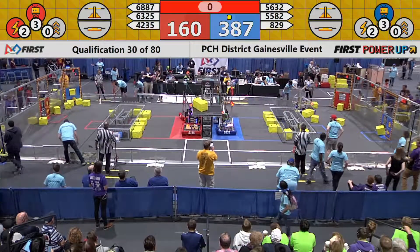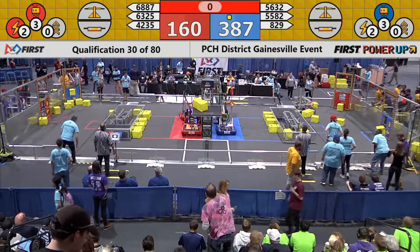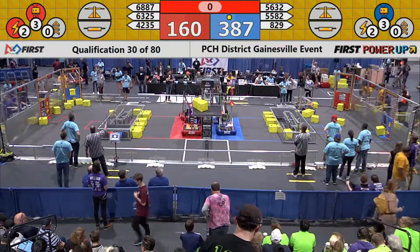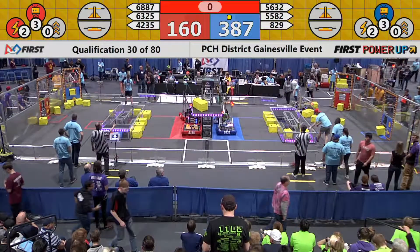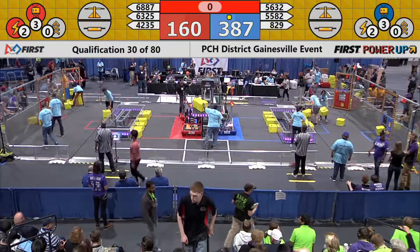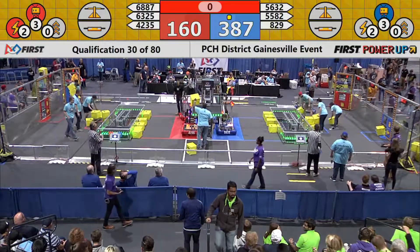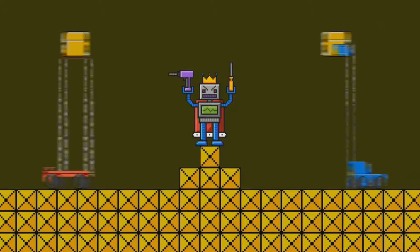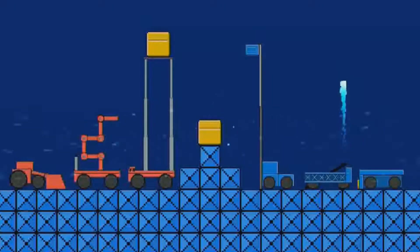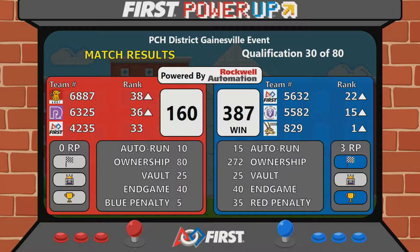Two of the bots for the blue alliance are up on the platform — five points apiece. The red alliance looks like they have three bots up on the platform for five points apiece. We'll see that when the graphics come up on the screen. Here we go — boom! 387 to 160 in favor of the blue alliance. They were able to gain 40 points in the end game — they used the levitation.